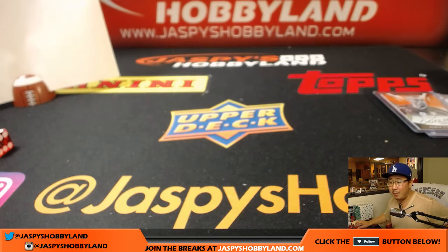That was a one-box break of Nobility Soccer — Random Country Break number 10 from jaspieshobbyland.com. There's more in the store, let's do some more. A lot of value in this, a lot of great stuff. We'll see you for the next one. Bye bye.